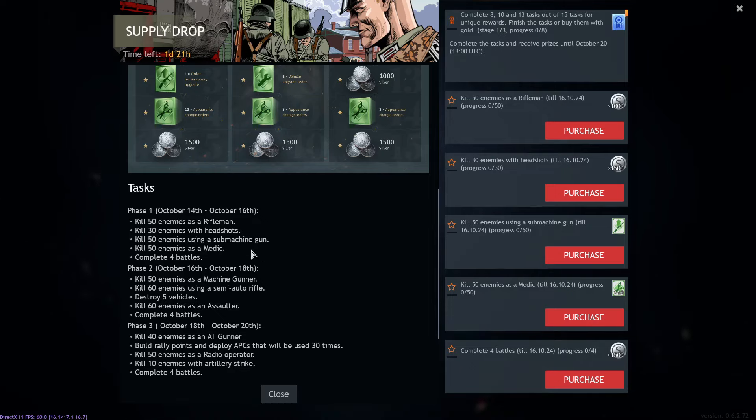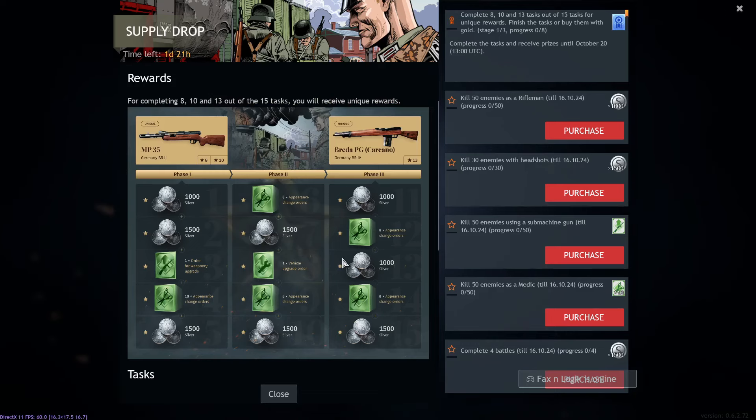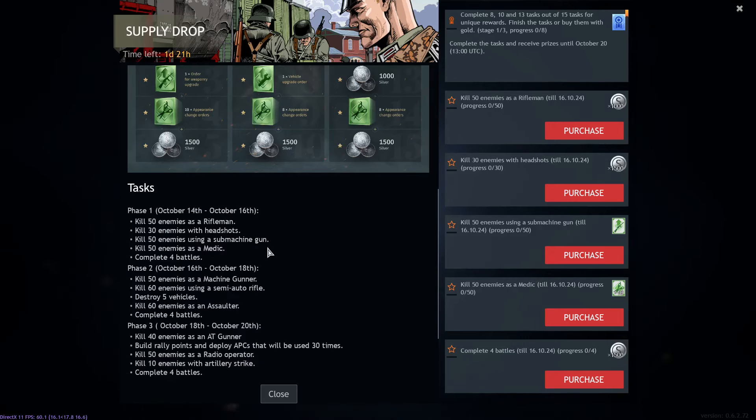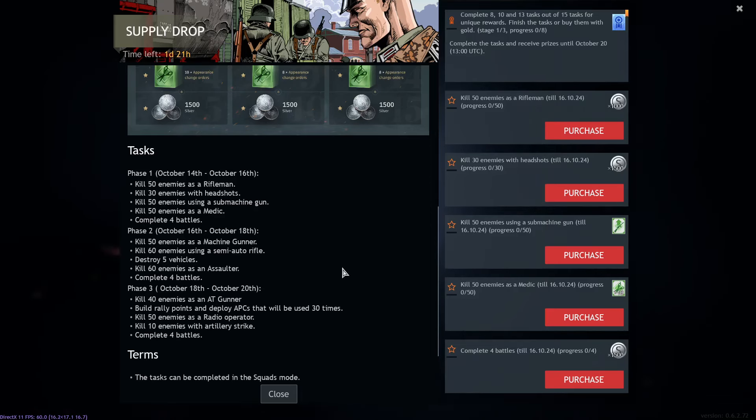The only hard mission in the whole event is getting 50 kills as a medic. 50 heals as a medic would be more welcome, but 50 kills is quite high and difficult, especially if you don't play medics. Don't worry though — you can skip two tasks if you still want to get all the event weapons. If you absolutely want to complete it, you can always purchase the tasks.